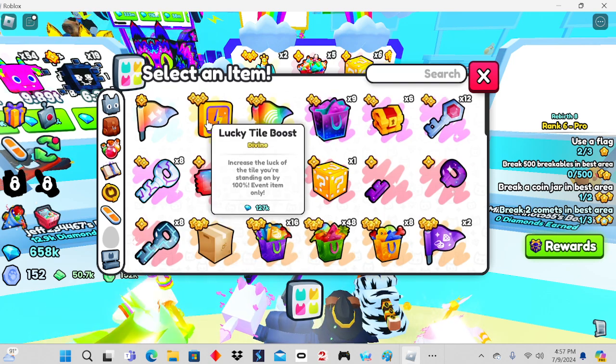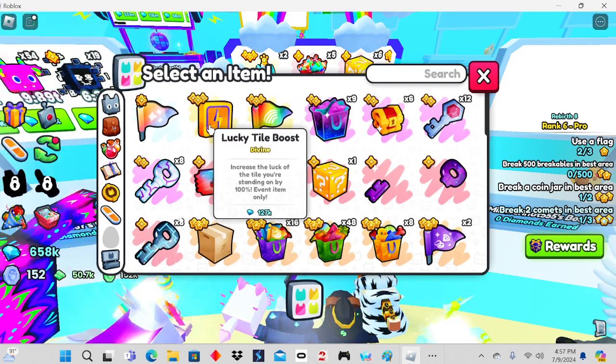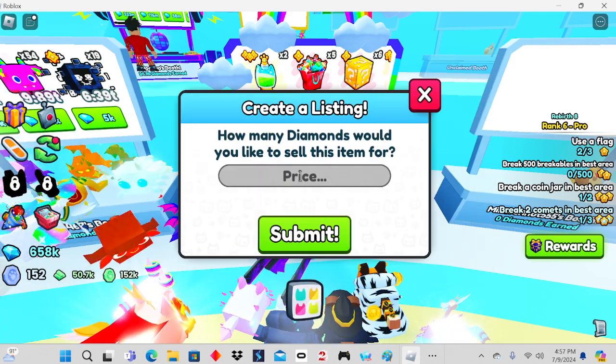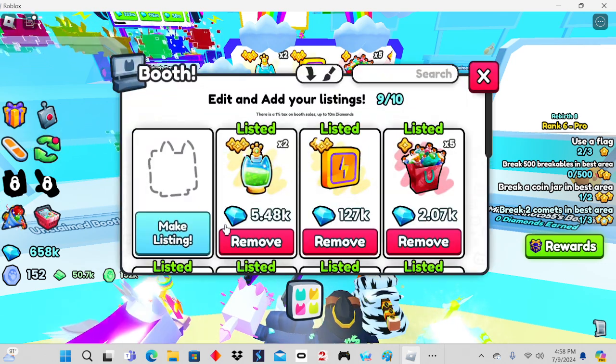Go for the most expensive stuff though. Like, this is a lucky tile boost — so 127K. Just booked it. What do you know?